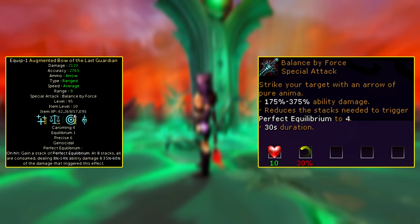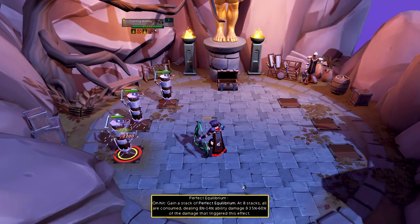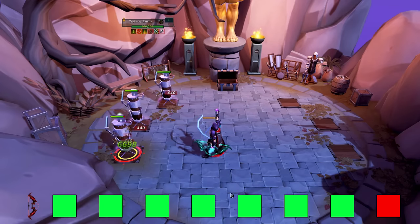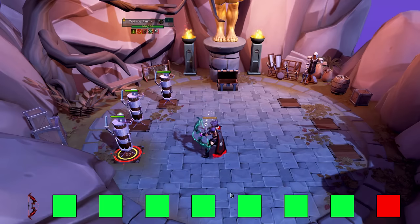This bow is unique because it has both a passive and special attack that are related to each other. The passive works as follows: every single hit that isn't a bleed will give you a stack of Perfect Equilibrium. At 8 stacks, all of these stacks are consumed, dealing a little bit of ability damage and 35 to 60 percent of the damage that triggered the effect of the 8th hit. This is indicated by a bright green colored animation on your target.